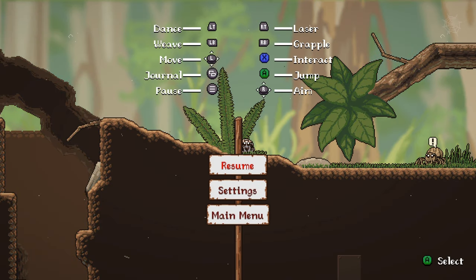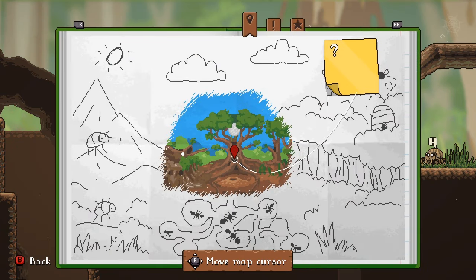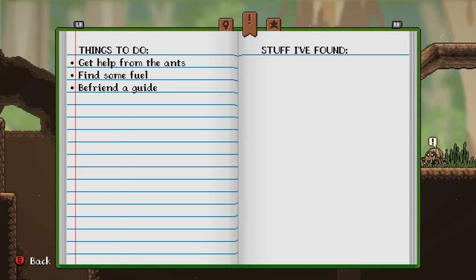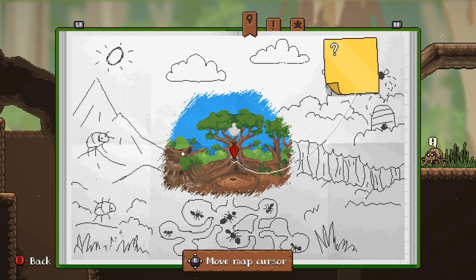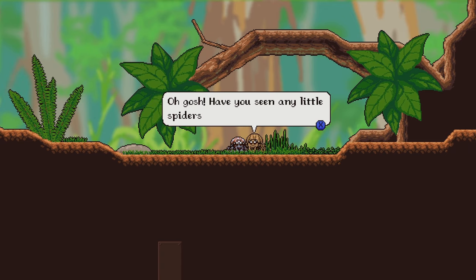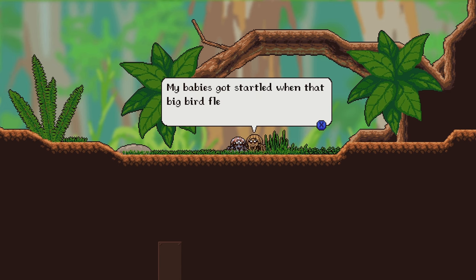What is the saving policy? The pause button opens the menu - I have main menu and a journal. Here's a map, I can move towards areas, things to do, and stickers! But what's the saving policy? I need to know.